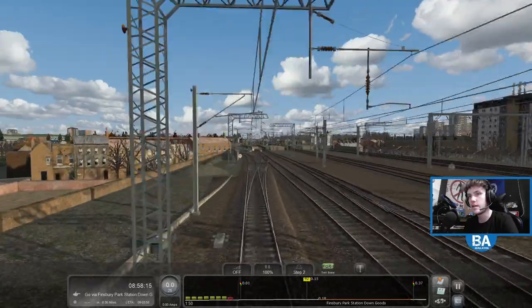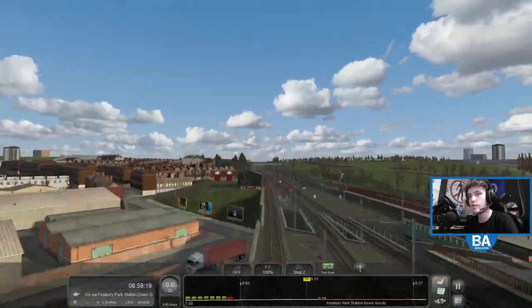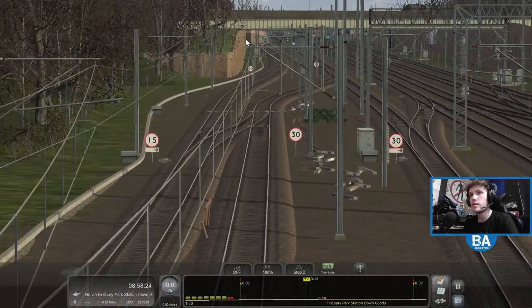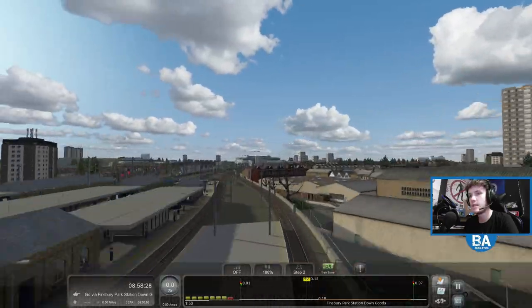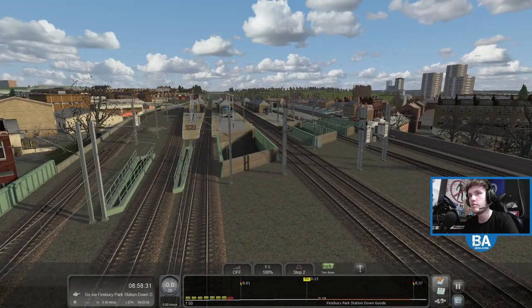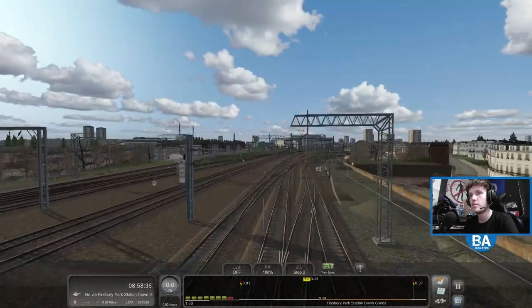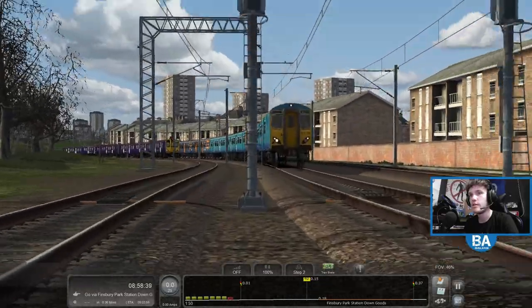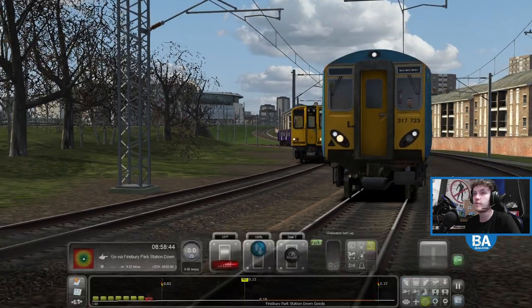So we're going to be waiting just for that to come into here. I'm not actually too sure what we're waiting for unless something else is coming out of the depot. There's green there - so are we supposed to be stopped here? Could this be an issue? There's green there. Oh, here comes the 313. Hopefully we'll be let out after this, because our routes don't actually sort of merge together, but you never know.